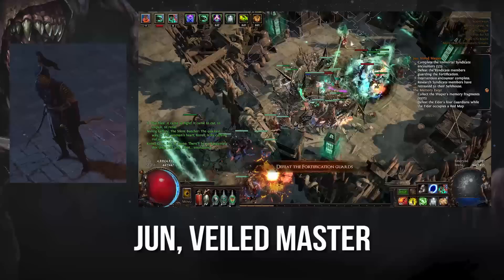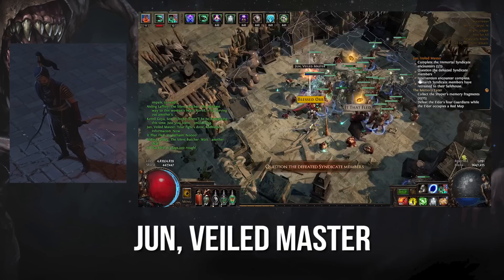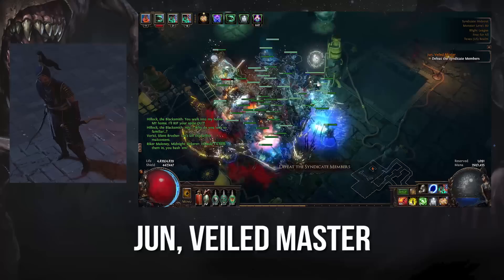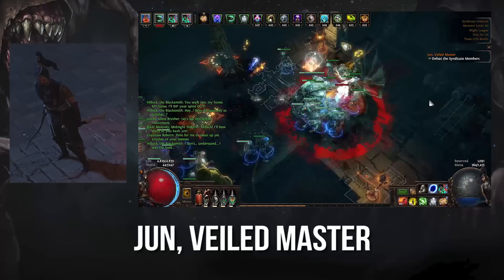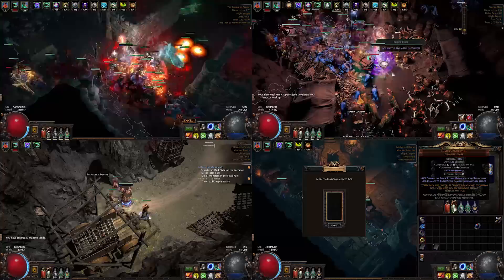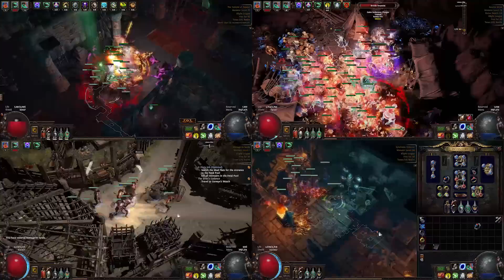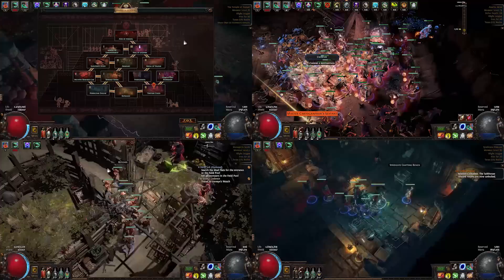Last but not least, we have Jun. Jun acts as your crime-fighting buddy as you combat and investigate the Immortal Syndicate, a vicious gang of undying baddies hellbent on carrying out their master's will. The complexity of this master's missions dwarfs that of all the others — but save for maybe Delve, the rewards do as well. I highly recommend looking up a more detailed guide for Syndicate content, but a couple quick tips for maximum profits: make everyone hate each other, rank up members before running safehouses, and never kill the mastermind.